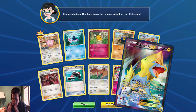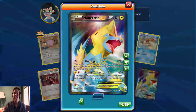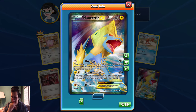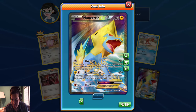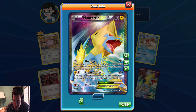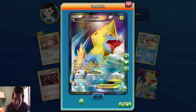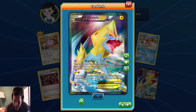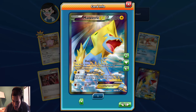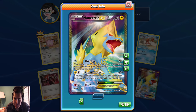Yeah, that's a full art! Oh my god, you guys, that's crazy. Can this get any better? Overrun - for one colorless, this attack does 20 damage to one of your opponent's benched Pokemon. Don't apply weakness and resistance for benched Pokemon. Electric energy and one colorless - Assault Laser. If your opponent's active Pokemon has a Pokemon tool attached to it, this attack does 60 more damage. I don't know much about this card but I like the art on it.